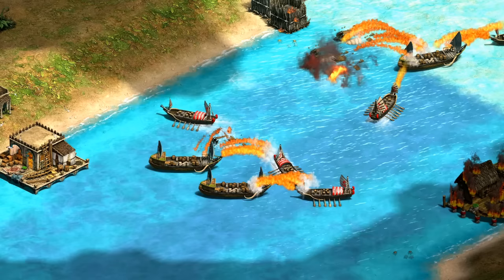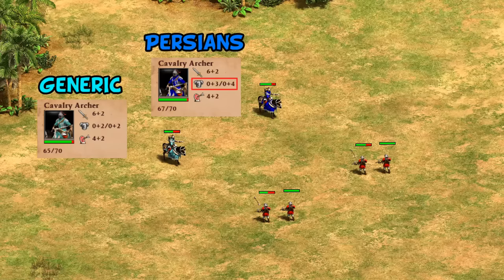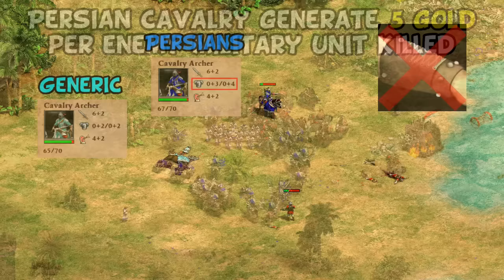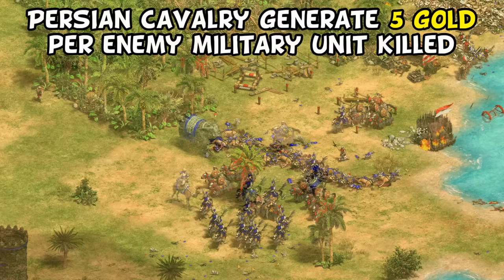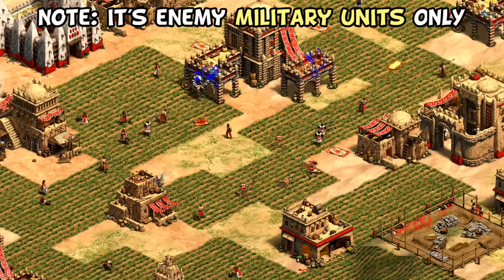Moving on, their next bonus is a new one: Parthian Tactics is available in castle age. Not only does this help their attack against spear units, but the plus two armor means they take just three damage from crossbows instead of five, leading to much better trades. There's an argument they're among the best castle age cavalry archers, though don't forget Persians are missing Bracer and are Blaster in imperial age. This ties in very nicely with their next civ bonus, which is that cavalry — including cavalry archers — generate five gold per enemy unit killed. A plus 1v1 game can easily get into the range of 500 or 700 units lost on both sides, and if even half of those are military units killed by Persian cavalry, we're talking on the scale of 1,500 or more gold — comparable in total to having an extra relic for most of the game.